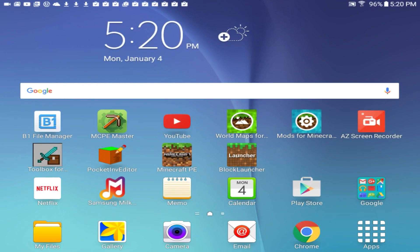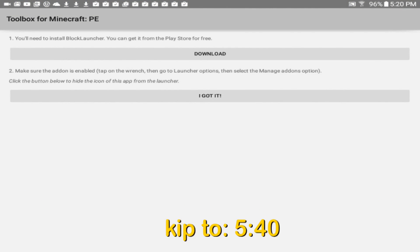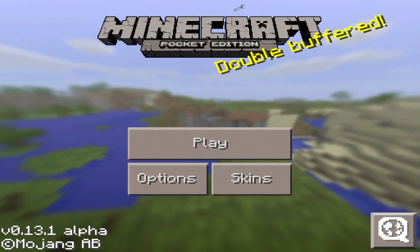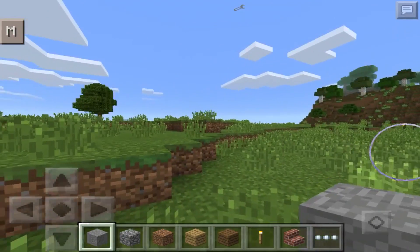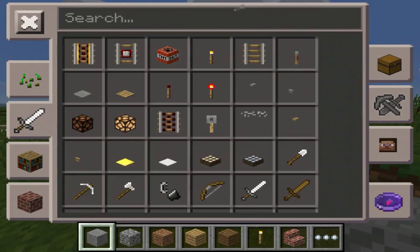Block Launcher is the thing that allows you to launch mods and stuff like that. To use Toolbox, all you have to do is open Toolbox, then go back to the front page, then go into Block Launcher. Once you're in Block Launcher, go into a new world and you'll see this 'M' button — tap on that M button.